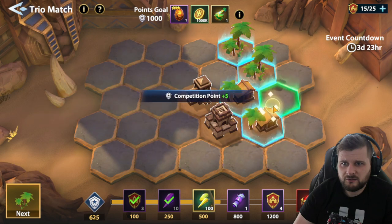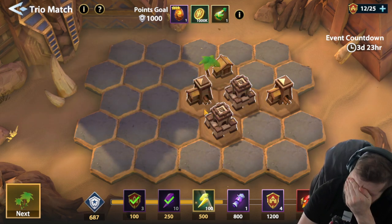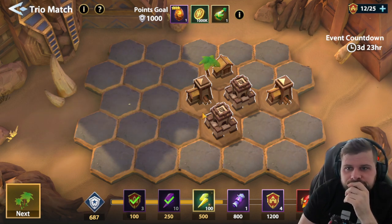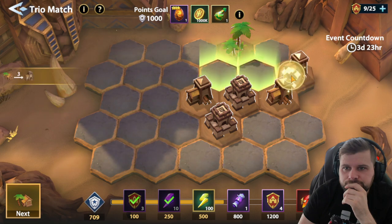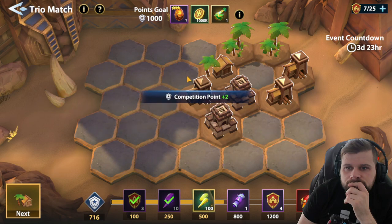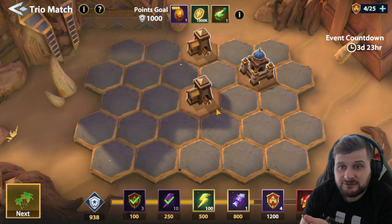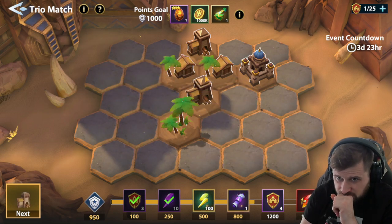We need another tree here, then another warehouse. It's giving us a castle — no wait, a house. Messed up. It actually turned around — it worked out better actually.